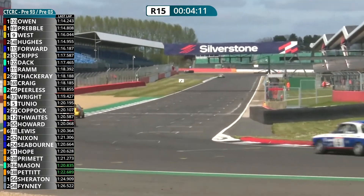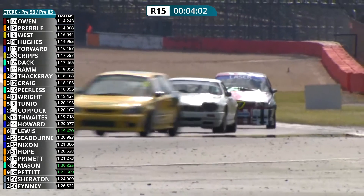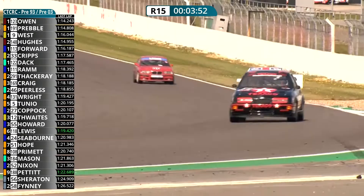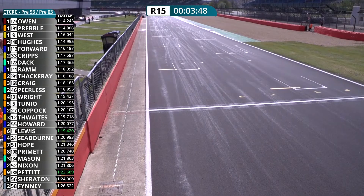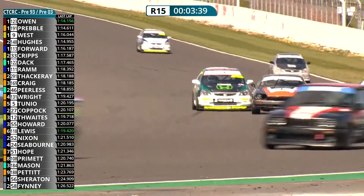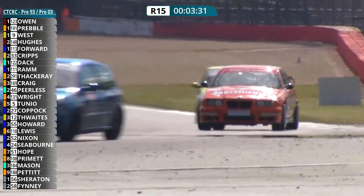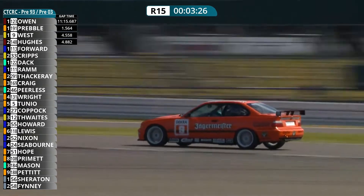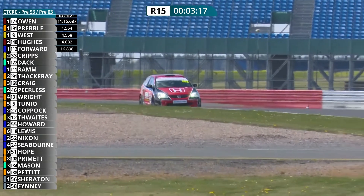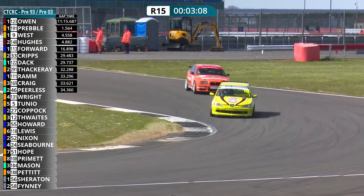Charles Coppock in the big Jag — little and large battling it out in the midfield. Behind them is another big Jag — David Howard in the XJ12 saloon. Coming into the closing stages now: James Ram getting in among the Hondas, having a go at Dan Thackeray in 291 — he's got him round the outside, the Jag out-dragging the smaller Civic in a straight line. There's the battle for third place — Ray West still leading the pre-93 category. The gap has opened out now to about four tenths — Owen increased his lead on that last lap and also did the fastest lap of the race: 1 minute 14.156, compared to Preble's 1:14.218. And Hughes is through!